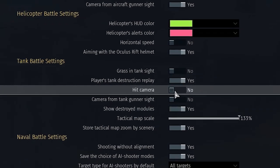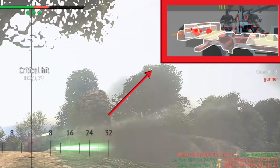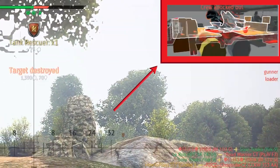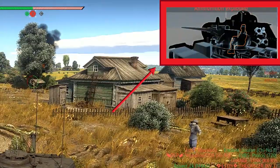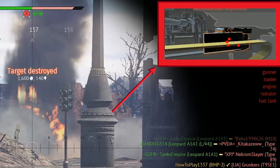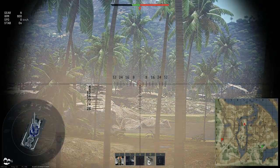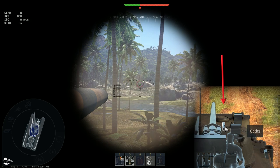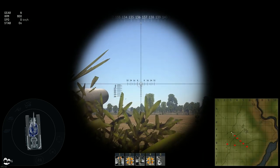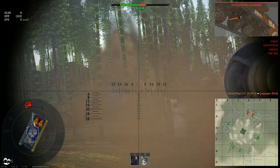Hit camera shows how your projectile interacted with the enemy tank — if there was damage, it displays what modules were damaged or what crew members were killed. Colors from yellow to black let you understand how much damage was done to those modules. Keeping it enabled helps you better understand where to shoot to finish remaining crew members. Camera from tank gunner sight: if disabled, in sniper mode you look through the barrel of your main gun; when enabled you look through the internal optics module, meaning part of your barrel will be visible and camouflage bushes can block your view. Keeping it disabled will be more convenient; in simulator battles it is always enabled.